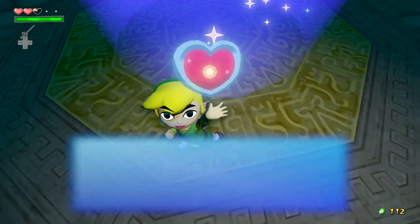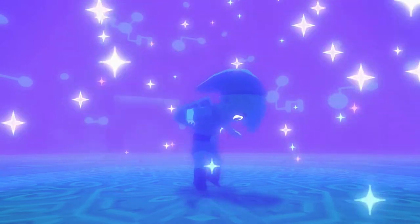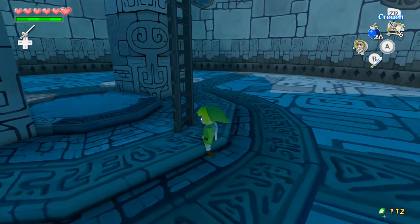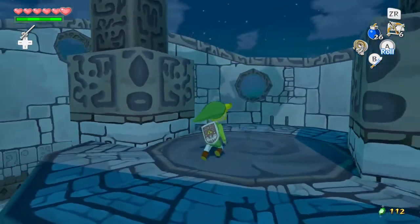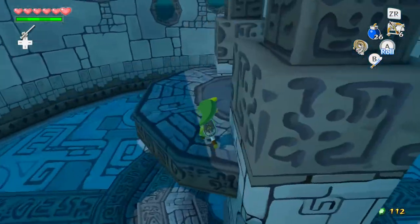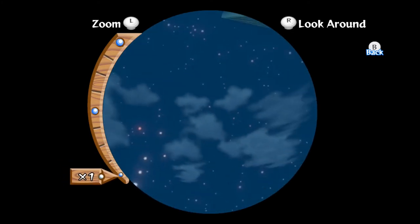We got a heart container — your life energy has increased by one and your life gauge has been replenished. Now we have six lives. I want to start collecting more heart pieces actually because we're going to start needing more. I'm not going to do 100% with this game but collecting some more heart pieces would be good. We are on the top of the tower now — I just realized we're actually on the roof. The only way to get there is to defeat that boss. I don't see any ladders — I guess we could try looking in the telescope maybe.